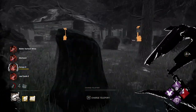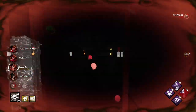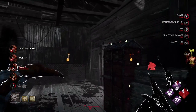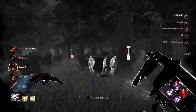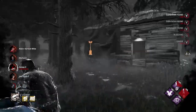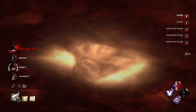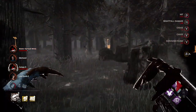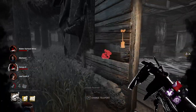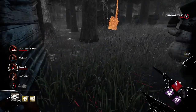I saw him heading over to shack — I should have remembered the shack pallet is gone. Let's pop out here and get her. We're about to interrupt this. Got him — we trade a flashlight for a hit. And they're healing — here goes Sloppy once again.